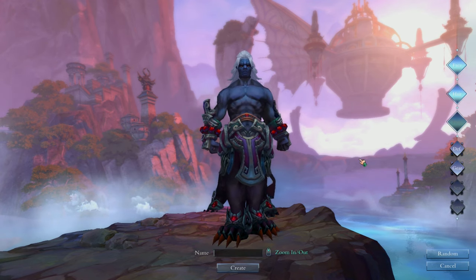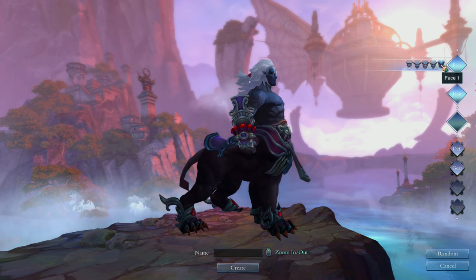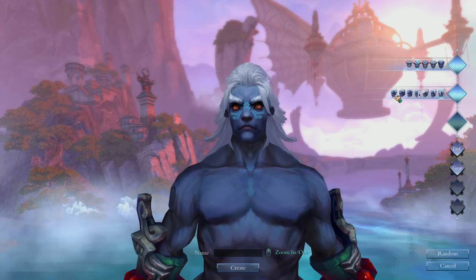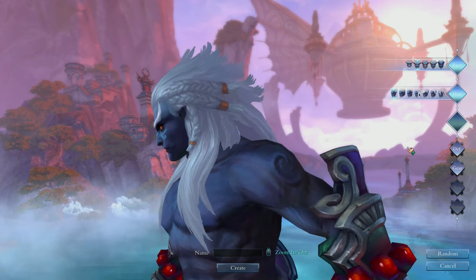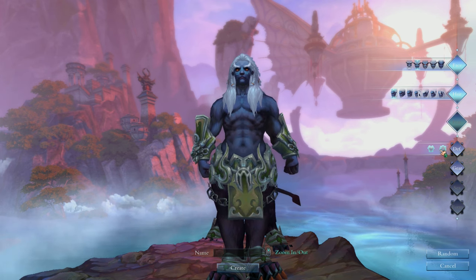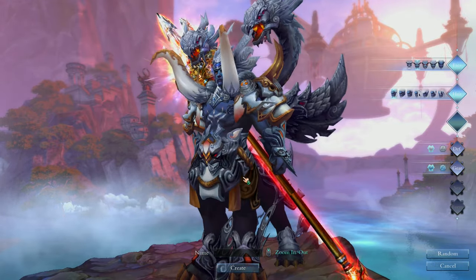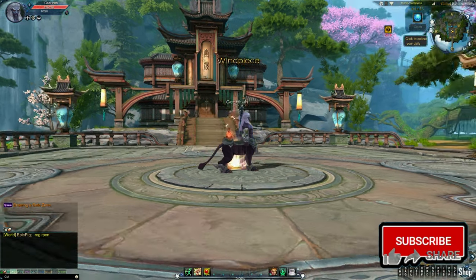Here is the character customization. We can change the face — there's only five faces for the Kytos. For hair, there are only seven hairstyles available, but they're all good enough. Next is what looks like the base costume, and then gear, though I'm pretty sure this gear is just a preview because it looks way too cool for a new player. Let's name the character, create, and we're in the game.